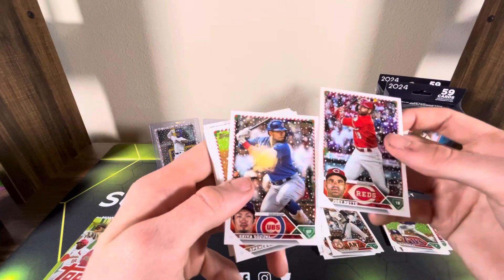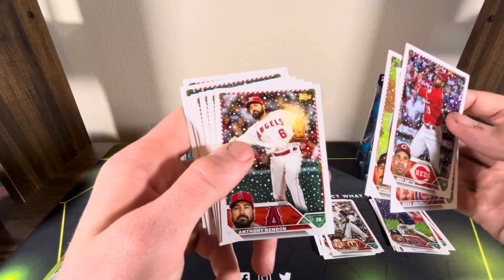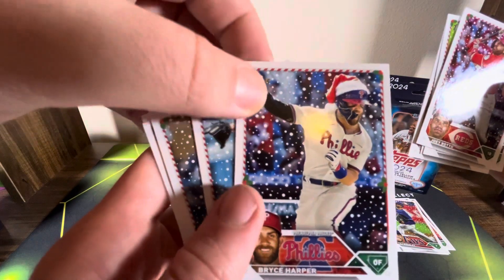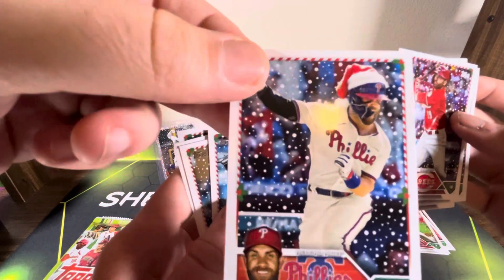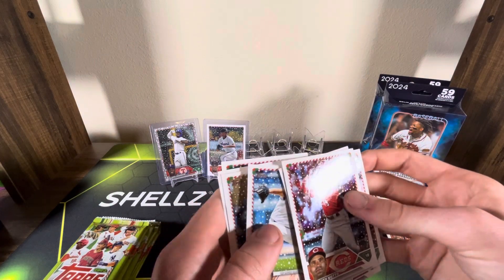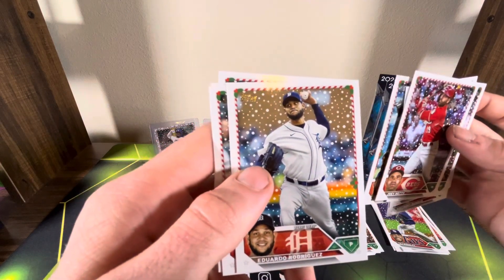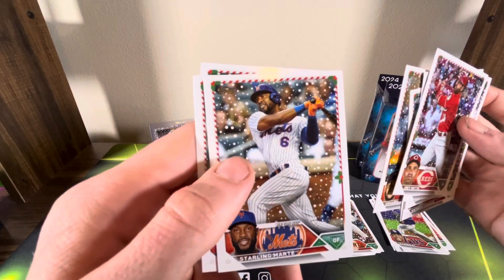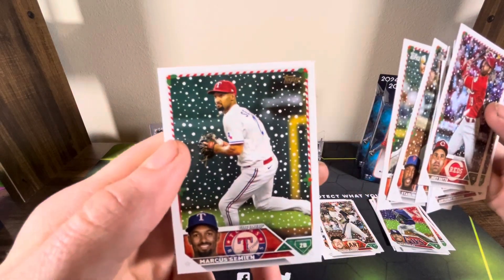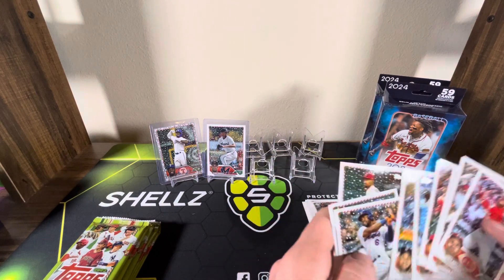Up first we got Joey Votto, Seiya Suzuki, Spencer Strider, Anthony Rendon, Bryce Harper — oh whoa whoa, that's the one we're looking for! See that? He's got the santa hat on. Yeah, so it's a holiday variation. I'll sleeve it up while he continues. Clayton Kershaw, Rodriguez, Starling Marte, Castillo, and Marcus Semien. Pretty sweet Bryce Harper — yeah, these are some of the ones we're looking for for sure.